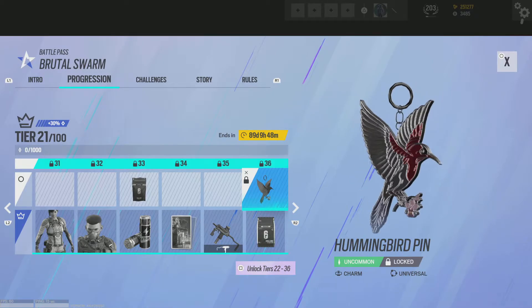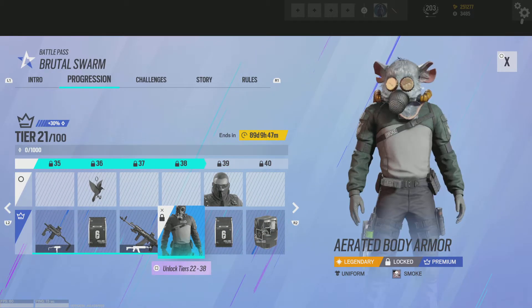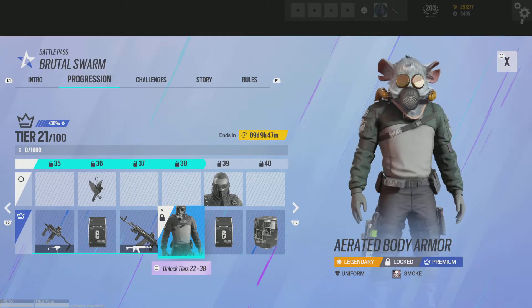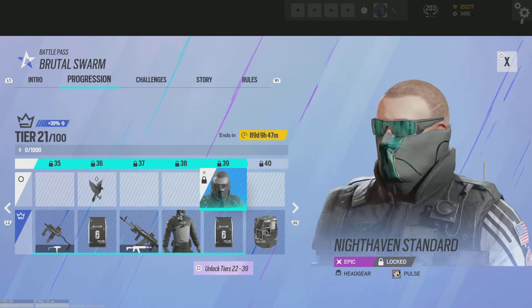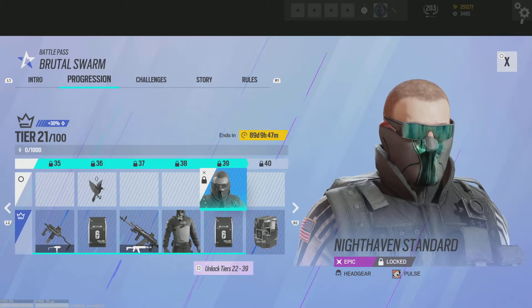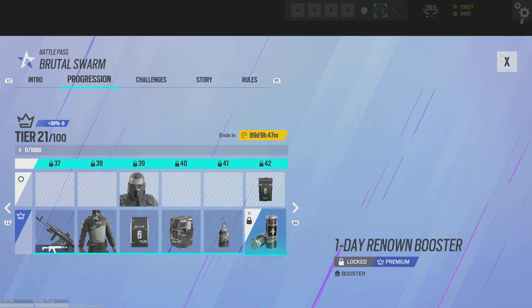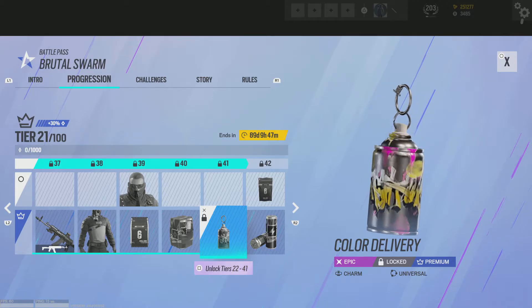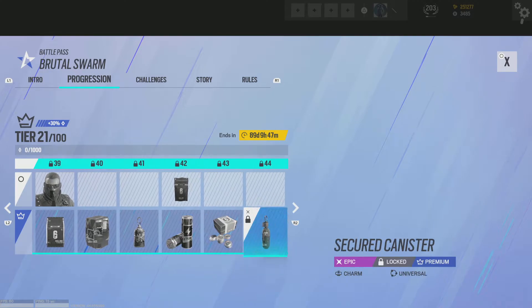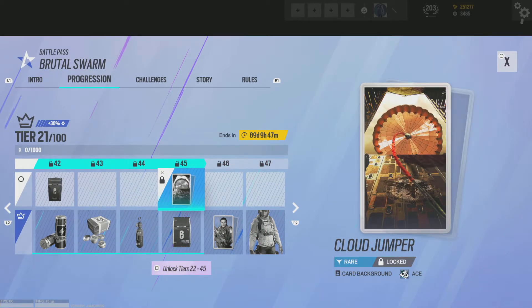Ooh, nice hummingbird. Yeah, uniform is clean. What the fuck is this? Why do they — what is this guys? Please. This definitely — it's no wonder this headgear is on the free pass, because in a way they're charging money for that. Yeah, this is definitely Ela vibes from that. Obviously for Smoke. Ace — can't really make out that. I guess it's a parachute.